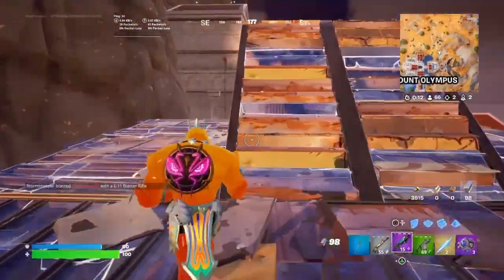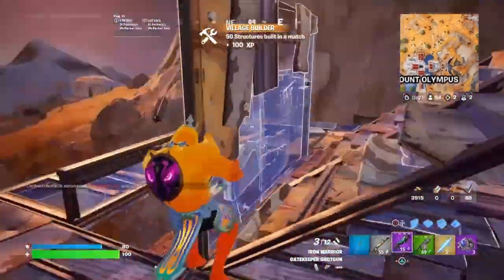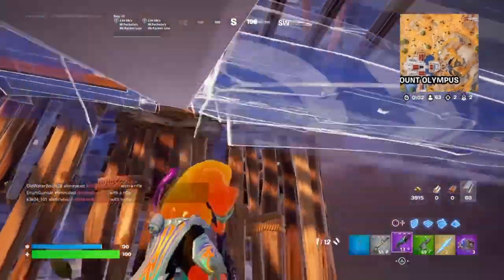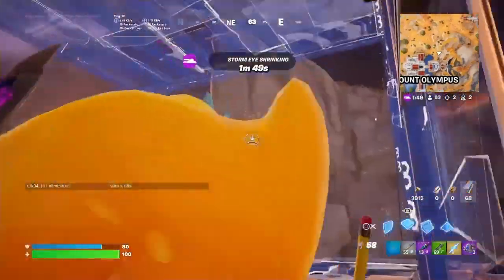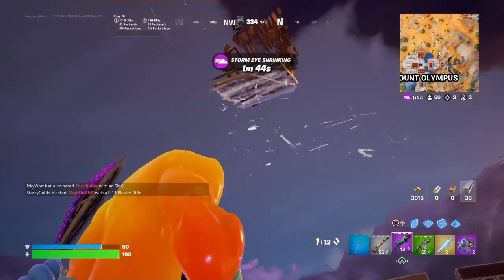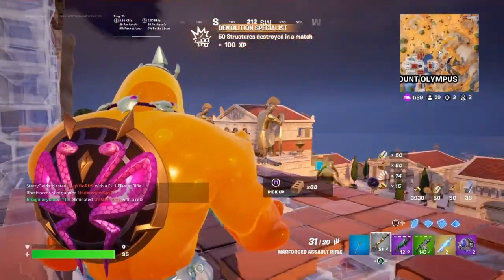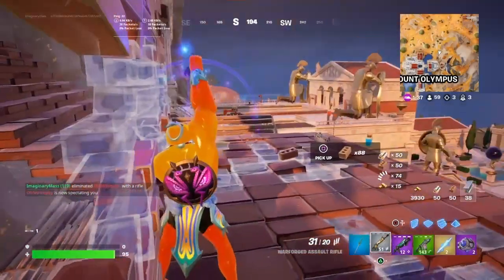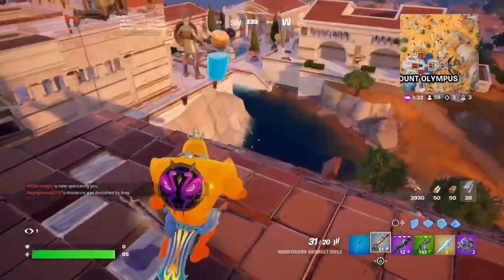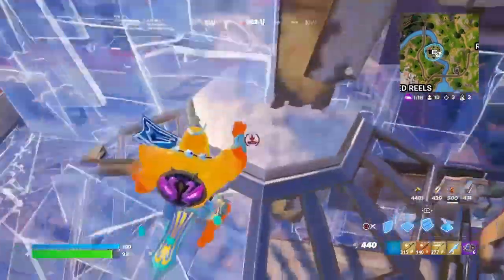We decided to back off when we saw the build land right in front of us. I used a shockwave to try and eliminate fall damage. We ended up landing the Gatekeeper shot on them right away and then finishing them off — three eliminations, 59 people remaining. Two people were battling up there and we decided to come up.